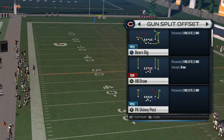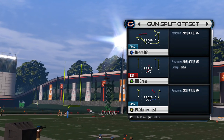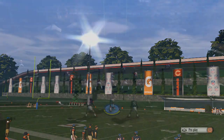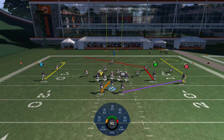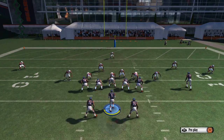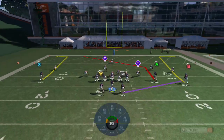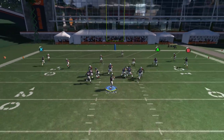I have my Titan at Y receiver for the route switch, but we're not gonna get to that right now. We're gonna pick the play PA Skinny Post versus standard Cover 3 — it doesn't even matter what formation. Right now we're on the 11, so what I would do when I'm at the 11 is just put X on a fade or B on a fade.